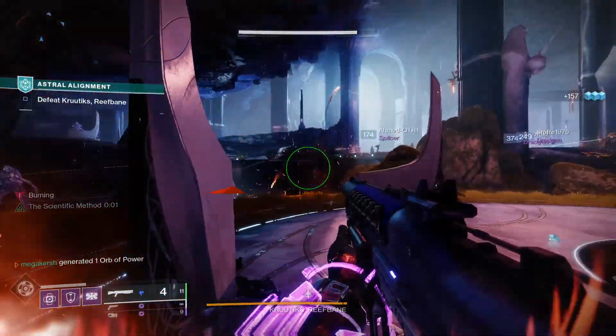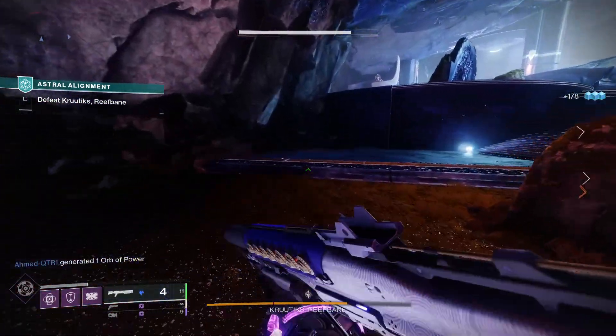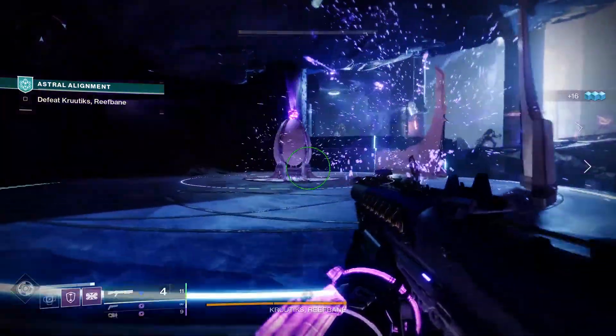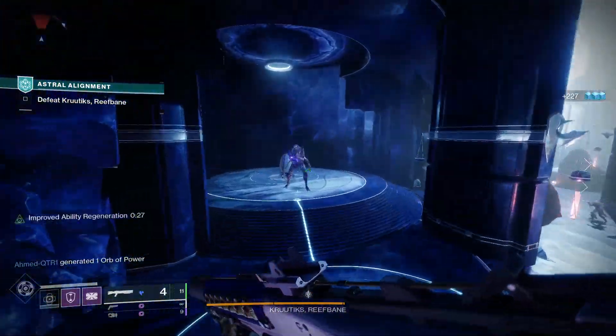The main perk we're leaning into here is Defensive Strike, which works really well with No Backup Plans and Force Multiplier. When you have full melee energy and get a shotgun final blow, Defensive Strike is going to be activated.